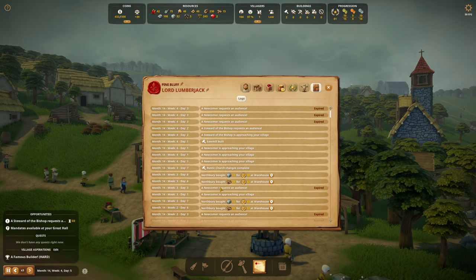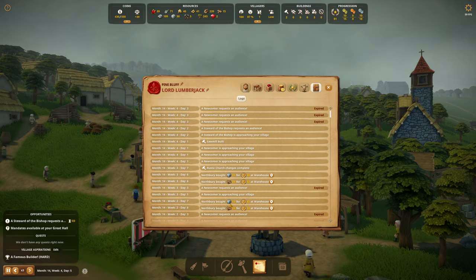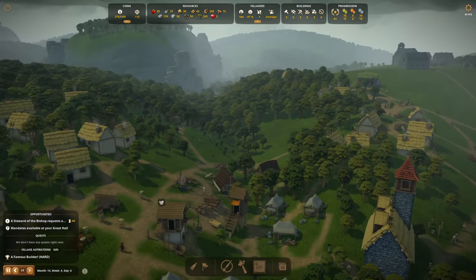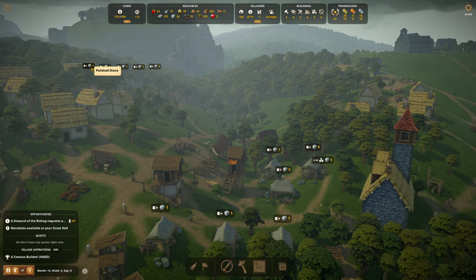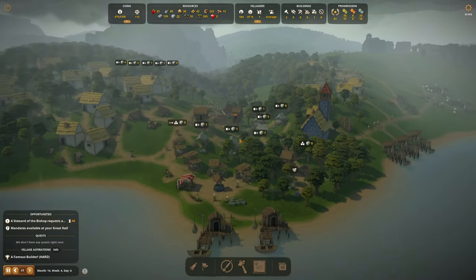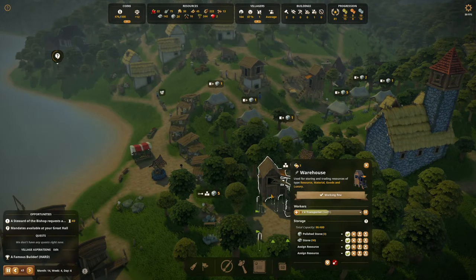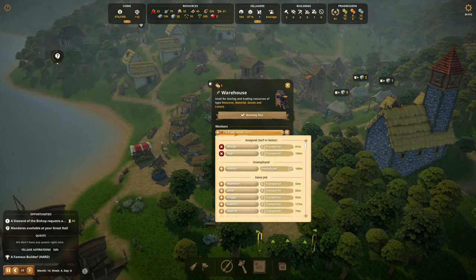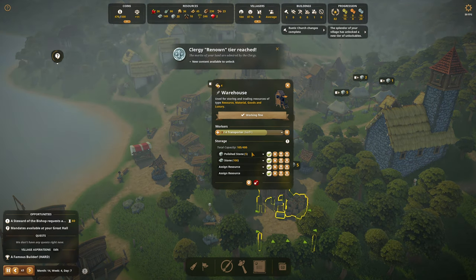Where are we storing it? We're storing it right here — you only have two transporters. Harara is going to add — but that's one of the problems. Clergy Renown tier reached. Storing 100 polished stone here should be enough. Let me turn this off. Clergy Renown — we unlocked the fountain sculpture masterpiece. This building's maintenance cost is decreased by 50% — build conditions: none. That's a good combination. And it's sunny!